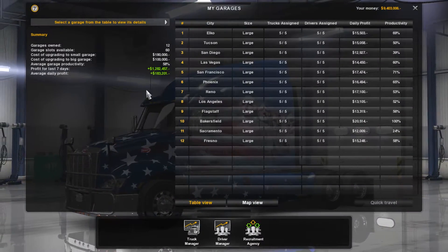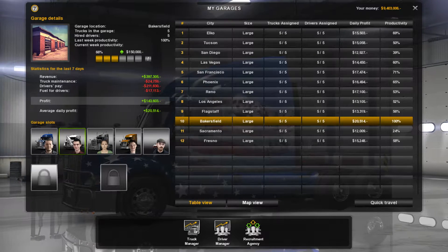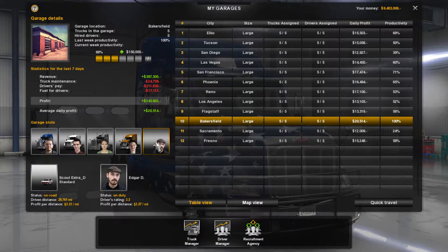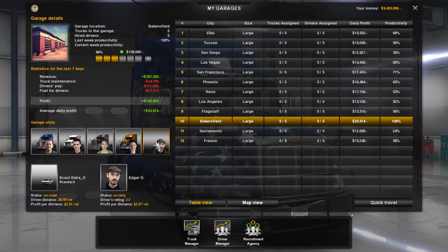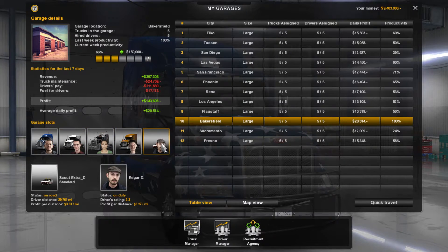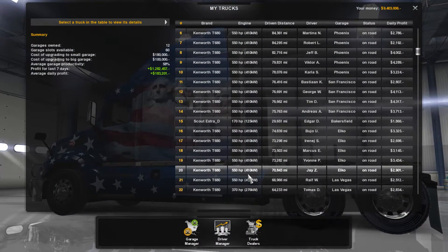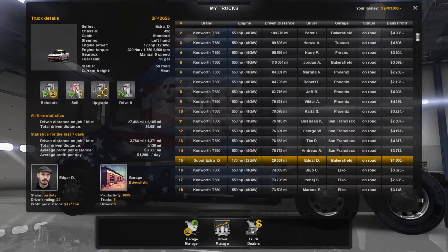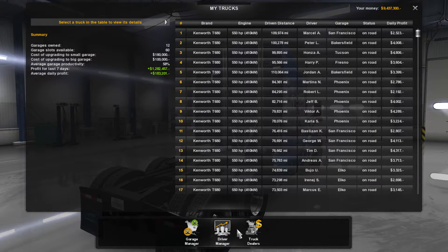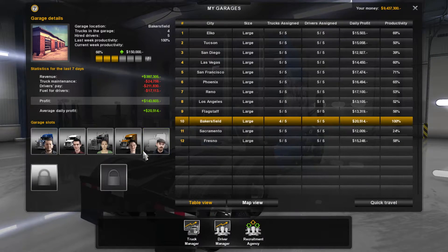Garage. Now I've got to put this in this slot here. I think what I'm going to do is get rid of this car — sell the car. I never use a stupid car anyway. All right, so let's go to Bakersfield. Then we've got a slot open.